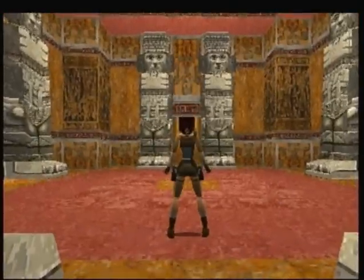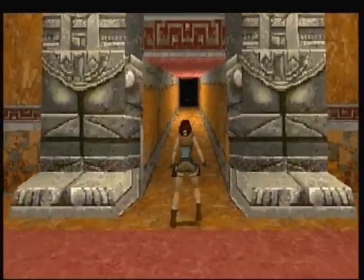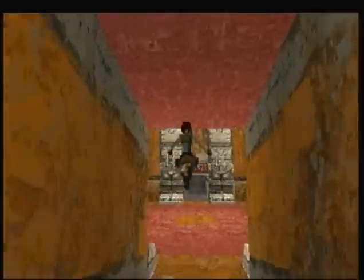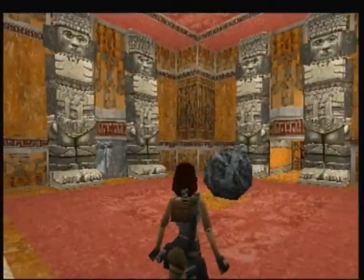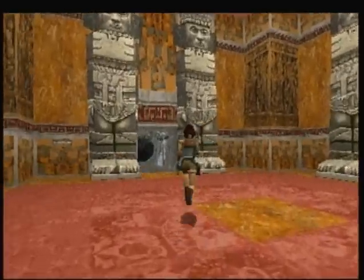One of the first things I always do in this level is spawn the boulder that comes down. Oh, it's already coming — this went quicker than I thought. Hey boulder! This is the classic Tomb Raider boulder sound, I love it.